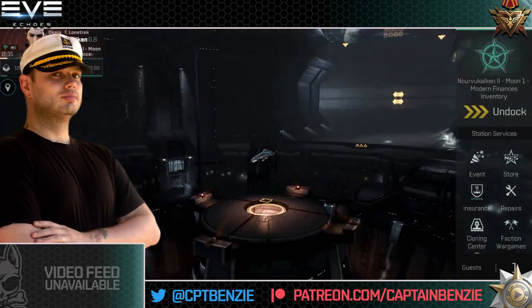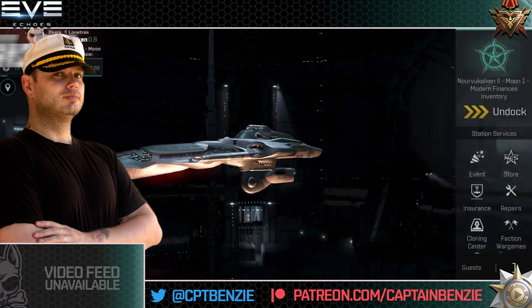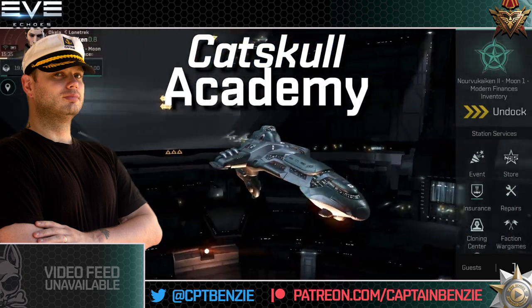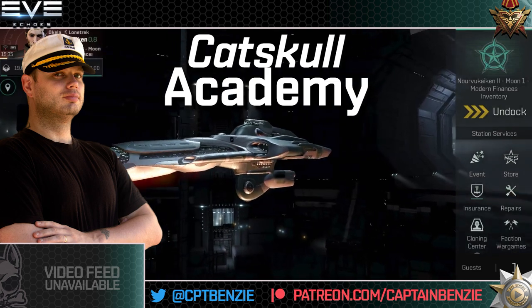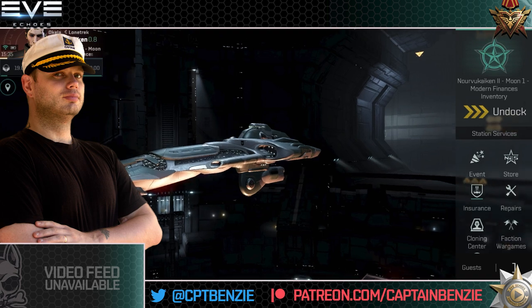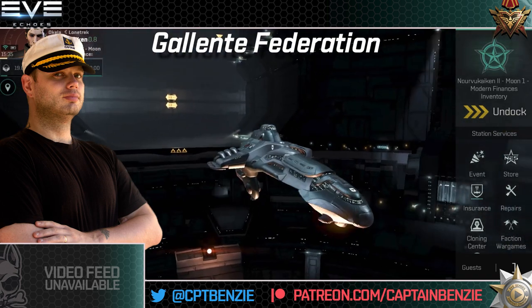Ahoy there folks, I'm Captain Benzie and welcome to another episode of the Catskull Academy, the series that aims to teach you everything you need to know to get the best start possible in Eve Echoes. In today's video we're continuing our look at the Tech-6 Heavy Cruisers by having a look at the Galente Federation's Thorax.